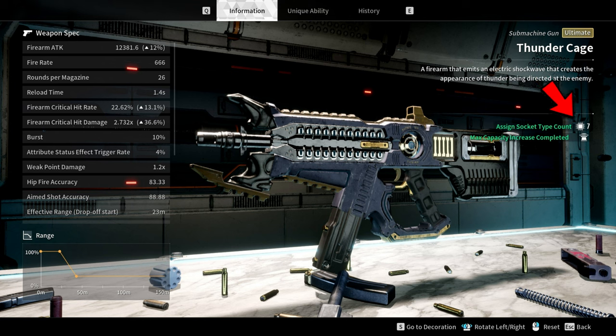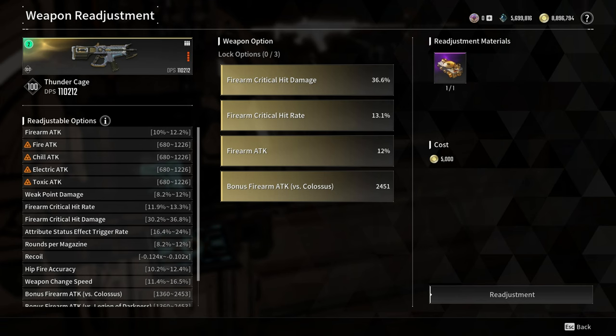If you count all the crystallization catalysts, it is actually 7 — I will explain that later in the video. For the weapon readjustment, I rolled for Firearm Critical Hit Damage, Firearm Critical Hit Rate, Firearm Attack, and Bonus Firearm Attack vs. Colossus.